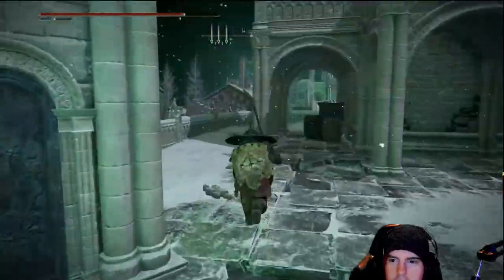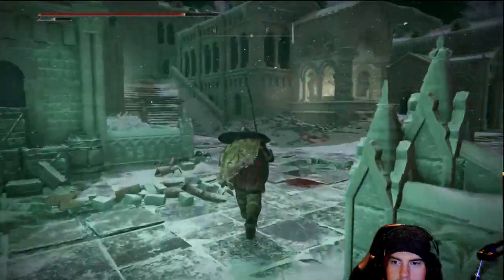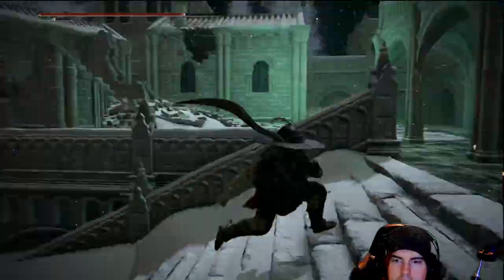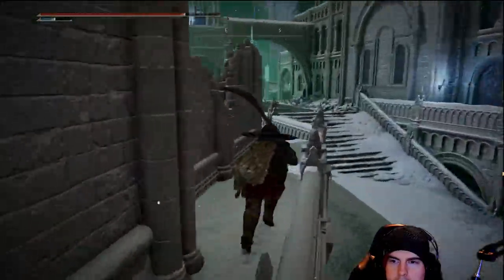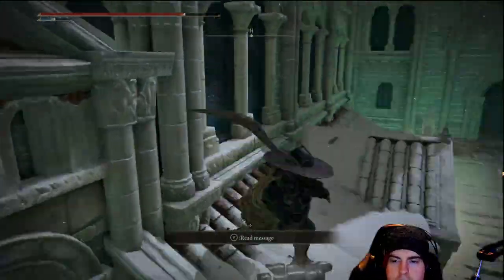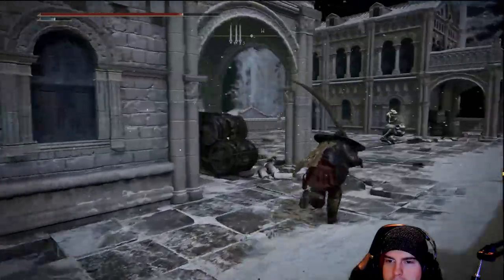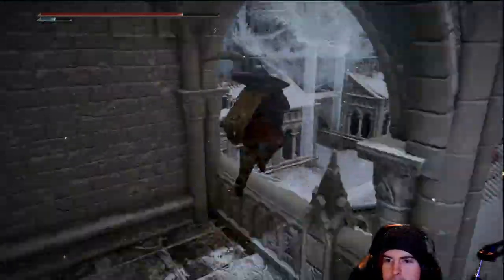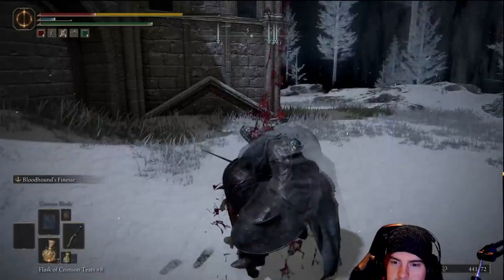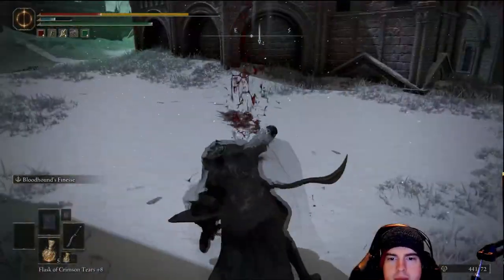I was still searching for the candles, but we're about to come upon them. Just in front of us will be the first one — we'll be able to light it. If you die after lighting it, it will still be lit, so you don't have to return. The candles are essentially on the rooftops. There'll also be some archers and another invisible assassin type enemy. We can jump up on top of the buildings, and it's a good idea to take these invisible guys down since they drop glow wards — level eight or nine — ideal if you've got summons you want to upgrade.